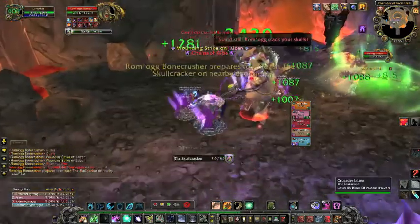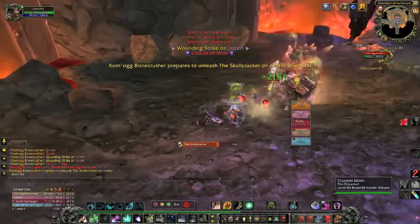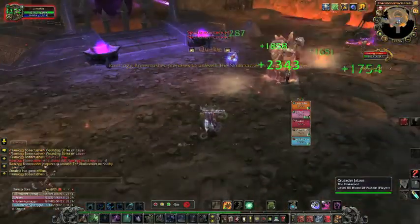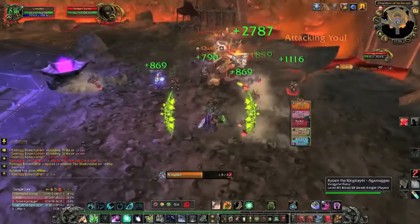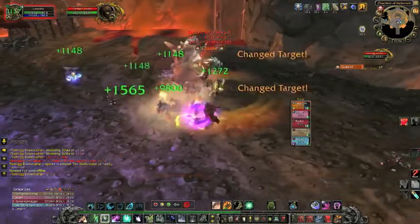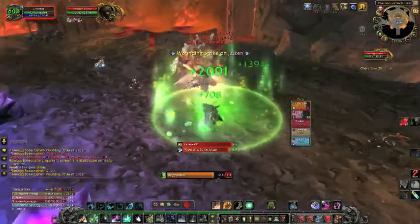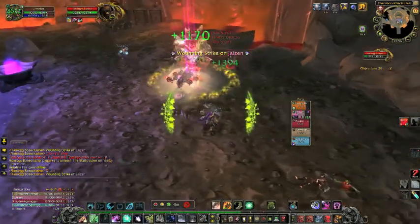Use Wild Growth when there's group damage and people are stacked up. Efflorescence is a very great talent. As you can see, the majority of what I'm casting as a direct heal is just Nourish, and that barely moves my mana bar at all. This fight has gone on for about two minutes and I'm not even below 80% mana — just floating around there. Resto druids can be extremely mana efficient if you know what you're doing.